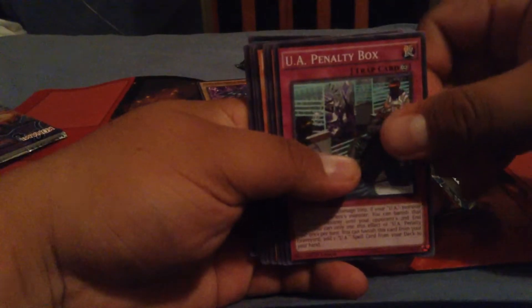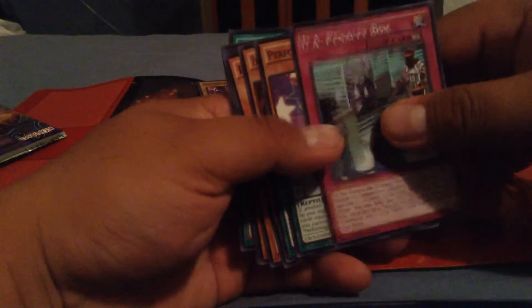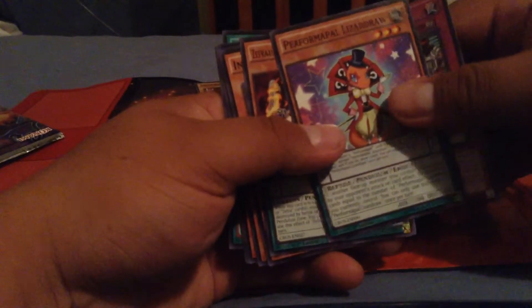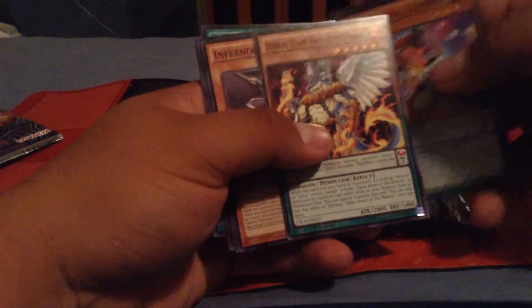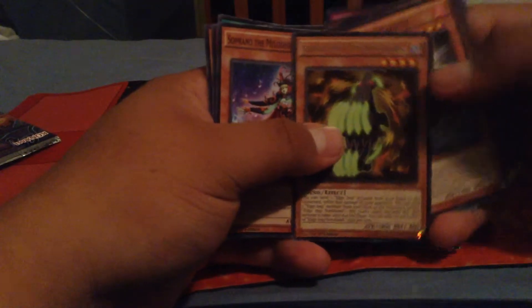Cross Souls next. You know, even if I don't get anything, I really enjoy opening packs — it's just the fun of not knowing what you're going to get. Cards include: UA Penalty Box, Lizardraw — ooh, good card — Zephyros the Elite of the Necroz, and Edge Imp.